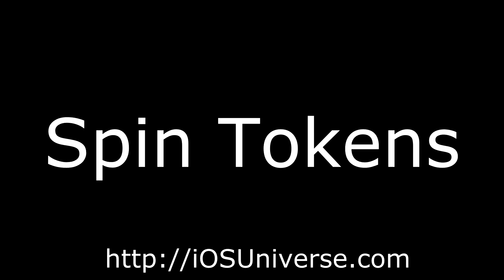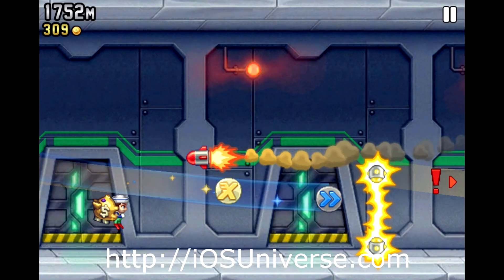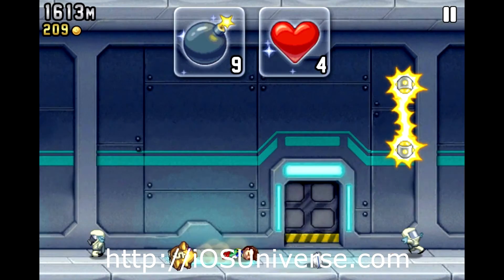Tip number two is to try and grab the spin tokens when you can, but only when it's safe. For example, it'd make no sense for me to try and grab this spin token right now, because by the time I got to it, I'd already be in the laser beam, and that would mean I'd be dead, which we don't want. However, spin tokens can make the difference between beating your highest score and not beating your highest score, so they're not to be ignored.